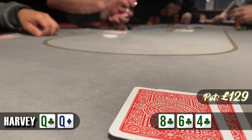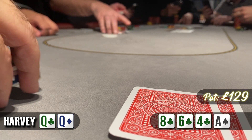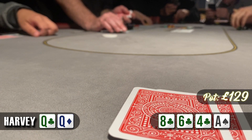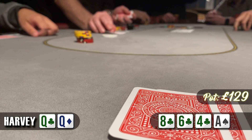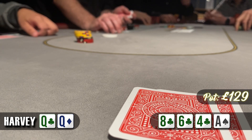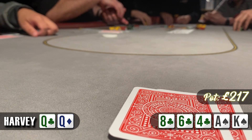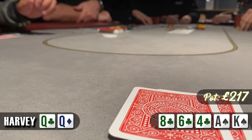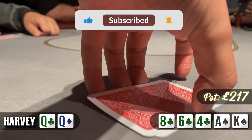We're going to a turn which is not great for us — the ace of spades. I check and our opponent bets £44. We're not going anywhere just yet — he could easily be bluffing and a club could give us the best hand. So I make the call. The river is the king of spades and I check once again. Our opponent thinks about it for a while and then decides to check back saying he's given up. We show our hand, our opponent shows pocket jacks and we take this one down.